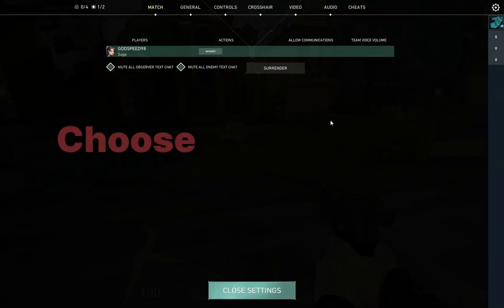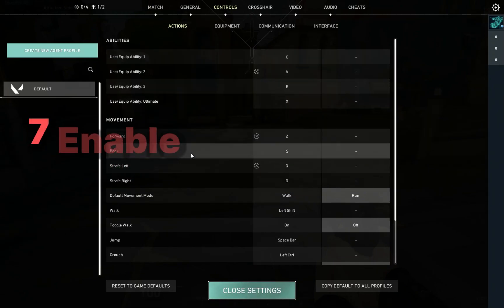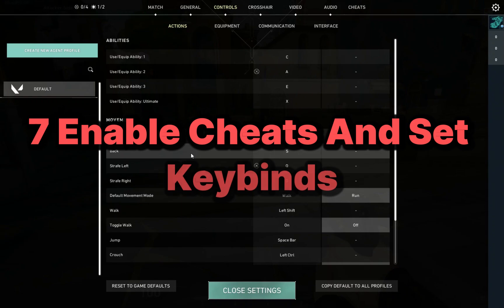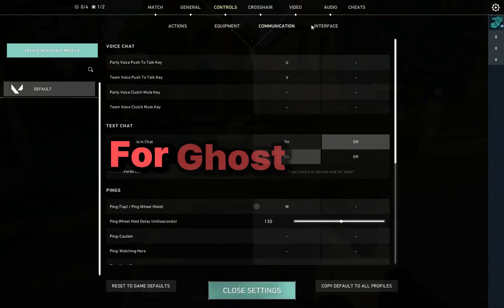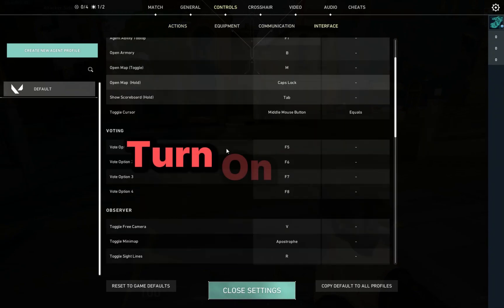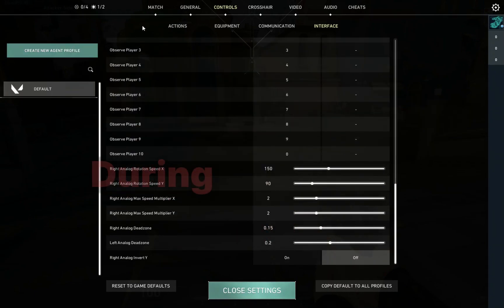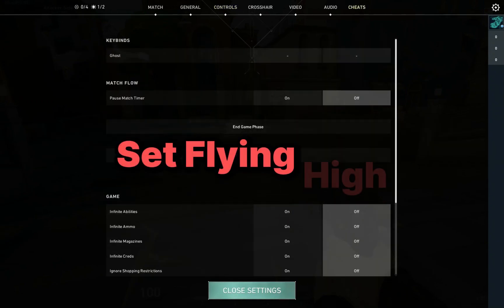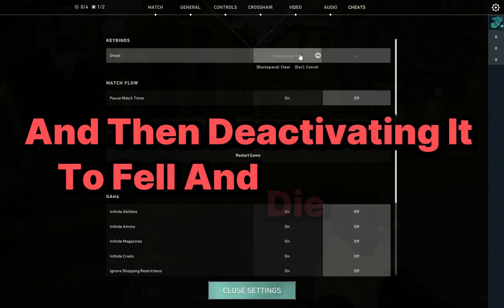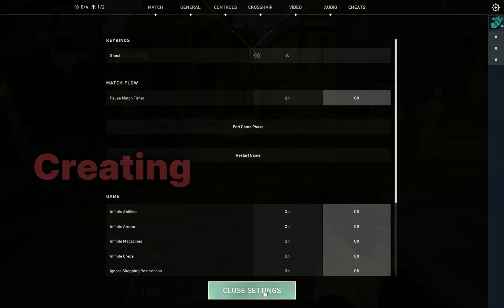Step 6: This is crucial — once in game, choose Sage as your agent. Step 7: Enable cheats and set keybinds. Go to settings, select the cheats tab, and set a keybind for ghost mode. Turn on bots match timer infinite, abilities, and auto respawn. During the game, activate ghost mode by pressing the keybind you set, fly high, then deactivate it to fall and die. Use Sage's ultimate ability to resurrect the dead body, creating your first bot.